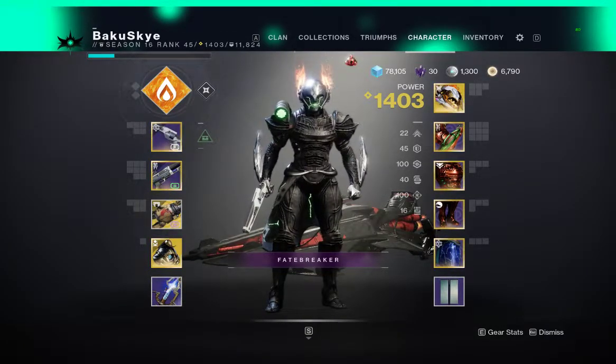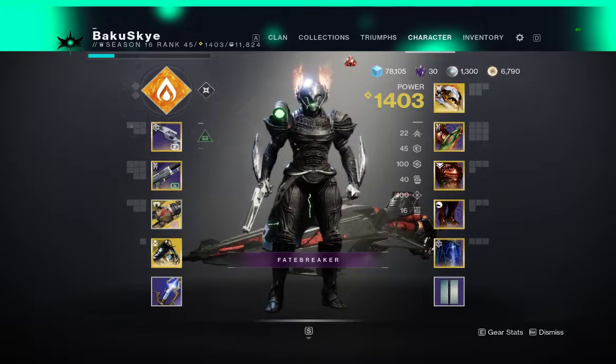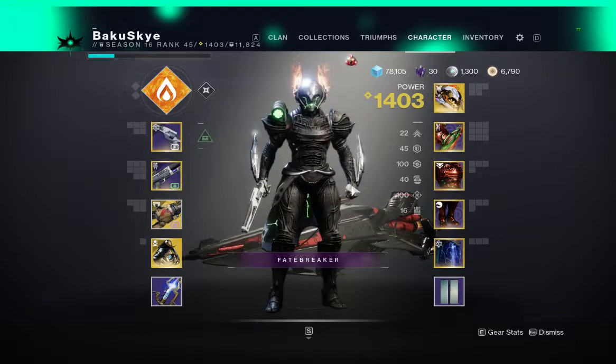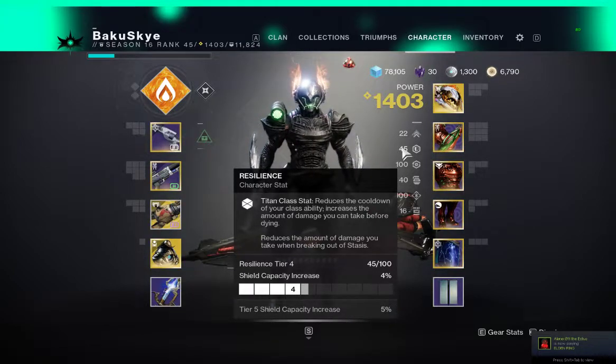Today we are going to be talking about the build I have for this. I got super lucky and I have double hundreds — 100 recovery and 100 intellect. Now you're wondering why my resilience is so low.